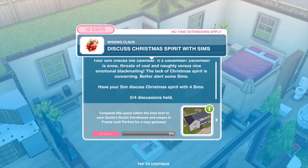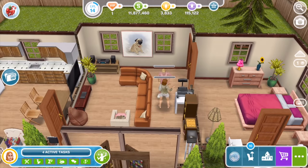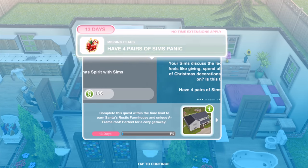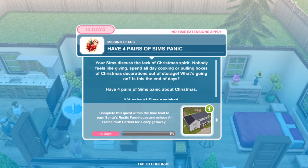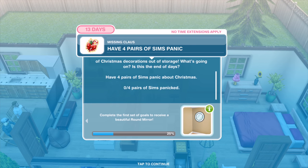Using eight Sims means four discussions can be held at once. It's two hours and 15 minutes for one discussion. Your Sims discuss the lack of Christmas spirit — nobody feels like giving, spending all day cooking, or pulling boxes of Christmas decorations out of storage. Is this the end of days? Have four pairs of Sims panic about Christmas.